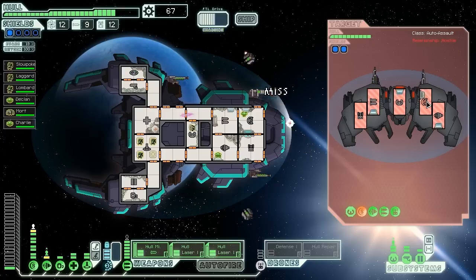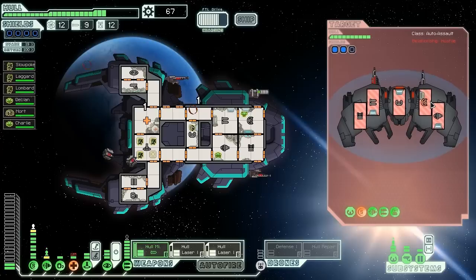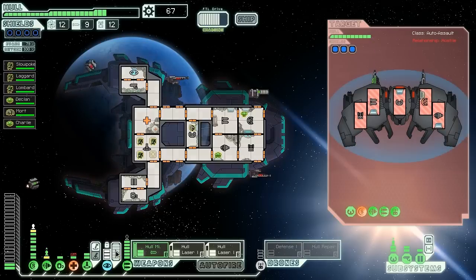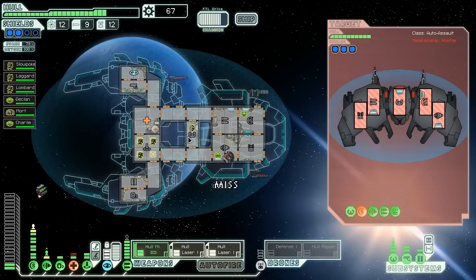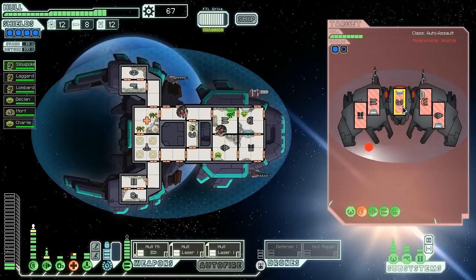We're getting pummeled by another salvo — risking serious damage. We're going to cloak out, send a Mantis to repair, and try to hull missile them in the shields again. Slowpoke has some weapon skill so he'll run over to weapons. The missile hit — amazing. Now we're hitting them in the helm. Yes — now they can't dodge us, which means our attacks actually have a chance of doing serious damage. We pummel them in the shields. They can't dodge right now. There's a hole in the shields so that system won't recover. We just leveled up our dodge again — we actually have 25% dodge now, which is amazing.